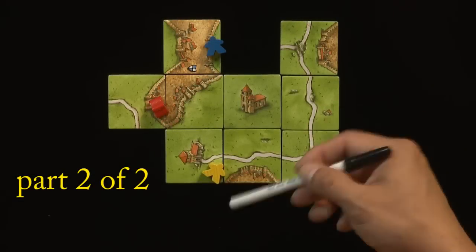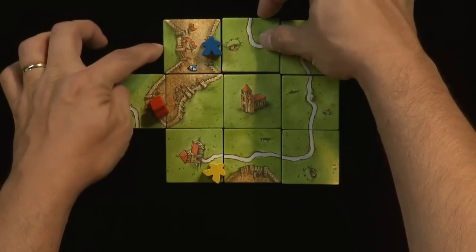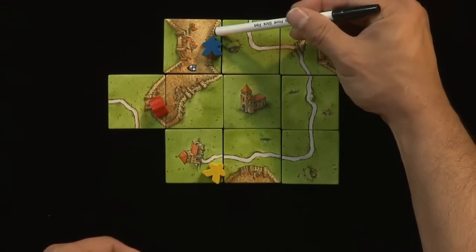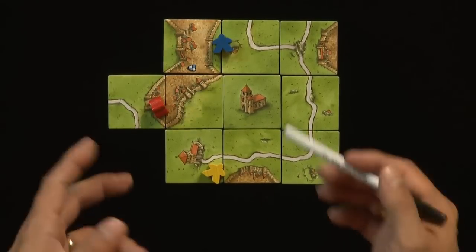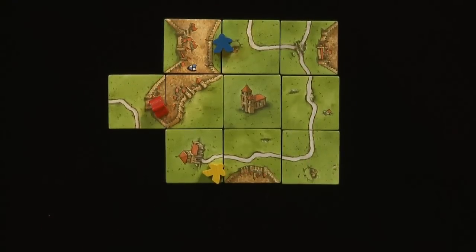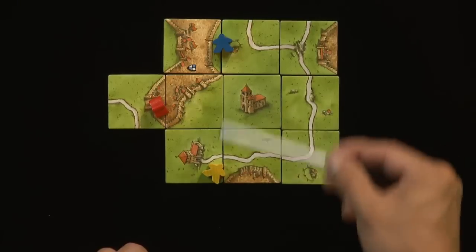Let's take this example of sharing a farm one step further. In the last example, Blue put this tile down and effectively connected his little sliver of a farm with this larger farm that Yellow had already claimed. If the game ended and there was scoring to be done, both players would have the same number of points — so if Yellow had six points, Blue would also get six points. Strategically, you might want to do that so that someone doesn't get ahead of you.